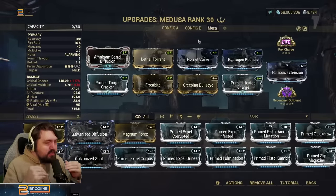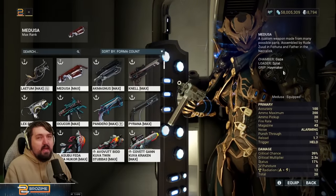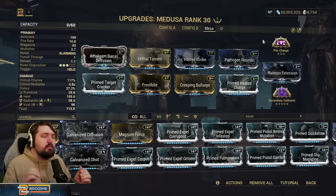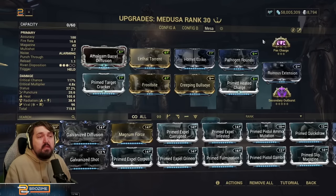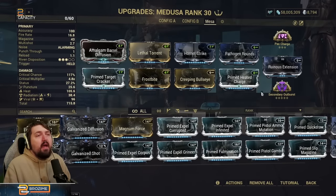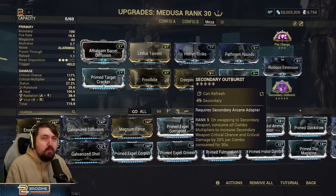Our secondary is the Medusa — this is actually a kit gun: Gaze, Splat, Haymaker. I like this weapon because it has infinite ammo and recharges itself as a battery weapon via Pax Charge. It's extremely good at immediately eliminating Nullifier shields and it's still very powerful using our synergies — Amalgam Barrel Diffusion and Secondary Outburst — doing amazing damage even while supporting the build. Secondary Outburst is the reason we're using the Ceramic Dagger: on swapping to your secondary, consume all combo multipliers to increase secondary weapon critical chance and critical damage by 20% per combo consumed for 30 seconds.